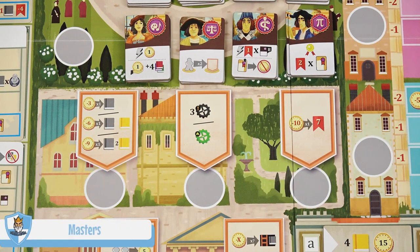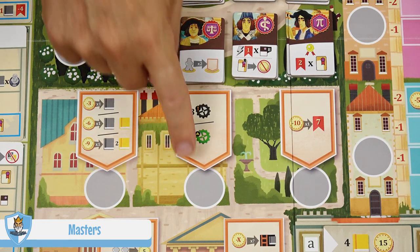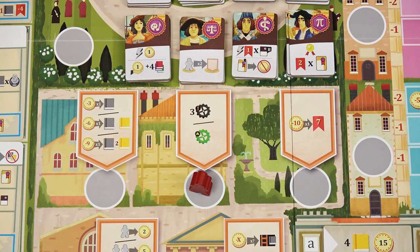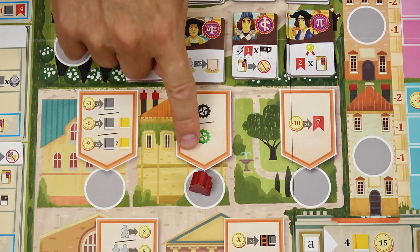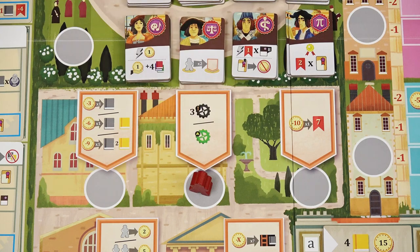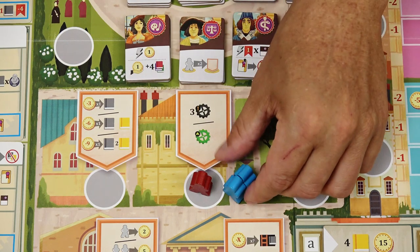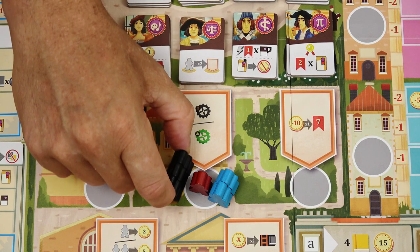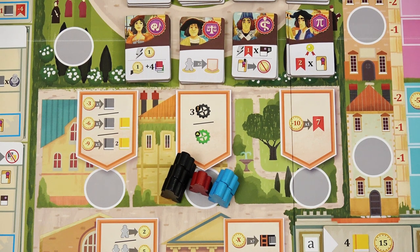Before explaining all the action spaces, here's how to use masters. If you want to use an empty action space, place one master there. If another player decides to use the same action space, they must use one additional master — so two masters. A third player using the same space would need three masters, and so on. You may never use an action space where you already have a master of your color.